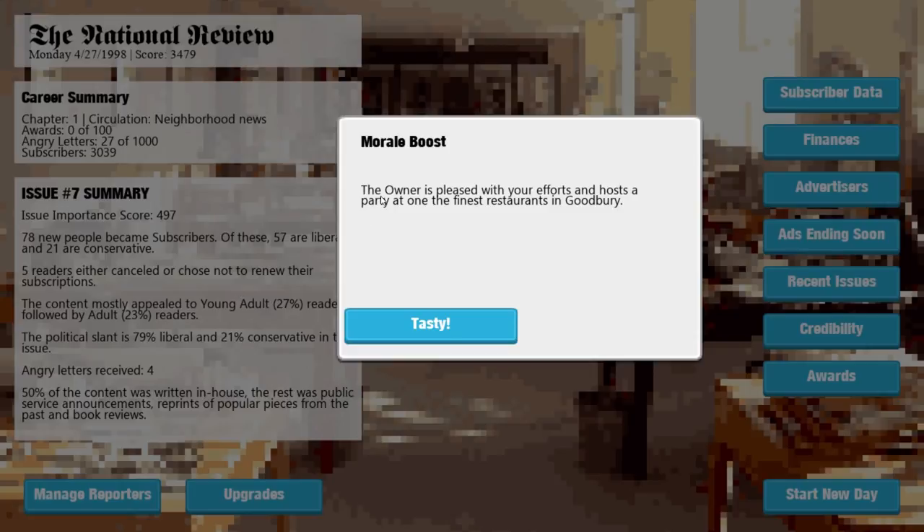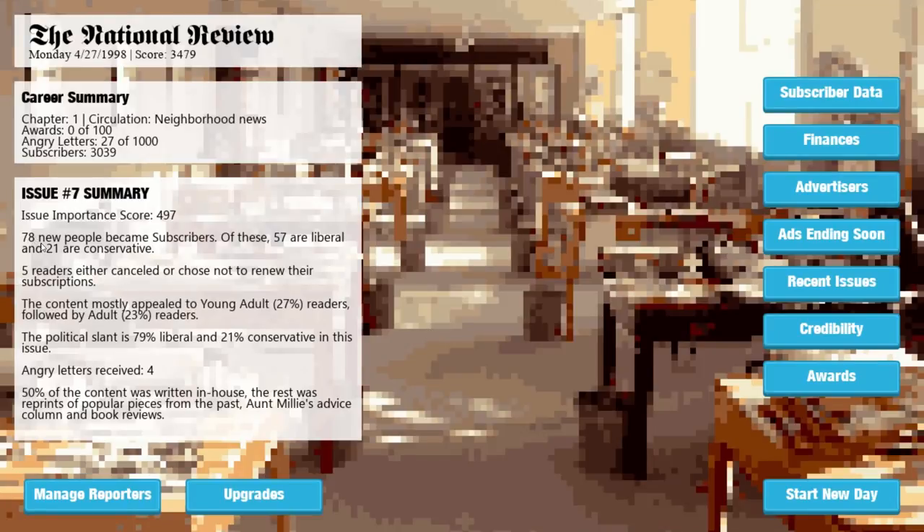I just did a regular day and got a morale boost. "The owner is pleased with your efforts and hosts a party at one of the finest restaurants in Goodbury." How exciting! 78 new people — went quite well. Only four angry letters. Aunt Millie's advice column was in that one and we reviewed some books as well. I wonder if we can get to 5,000 subscribers — that is our initial goal. I'd like to try and at least get to 5,000 subscribers, if that's possible. I don't know what's going to happen at the end of the month when we're essentially going to run out of money.